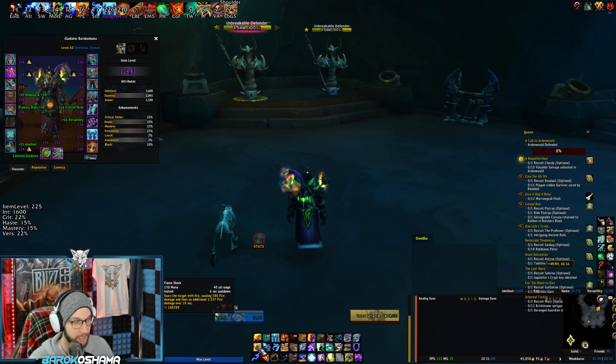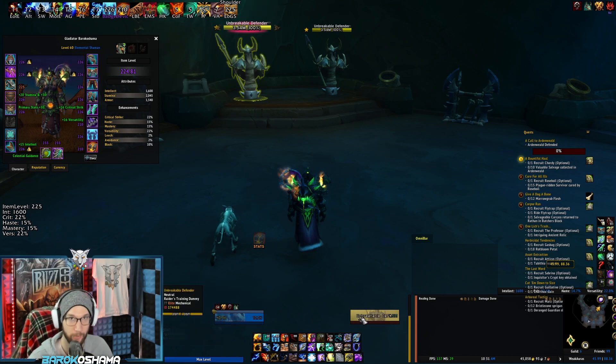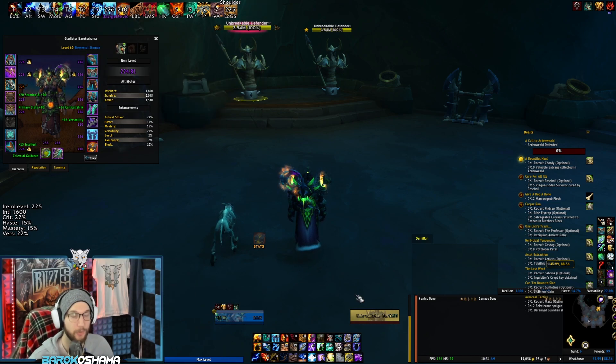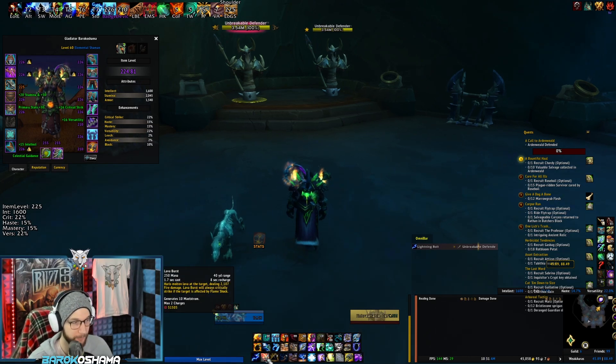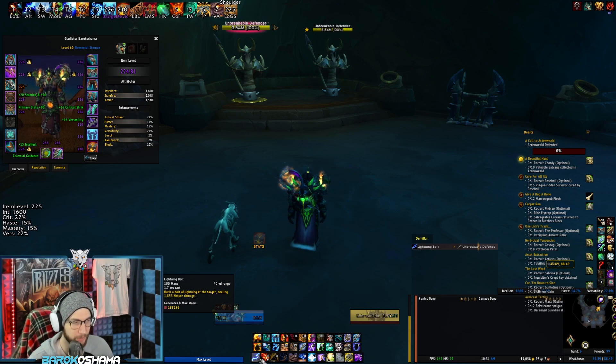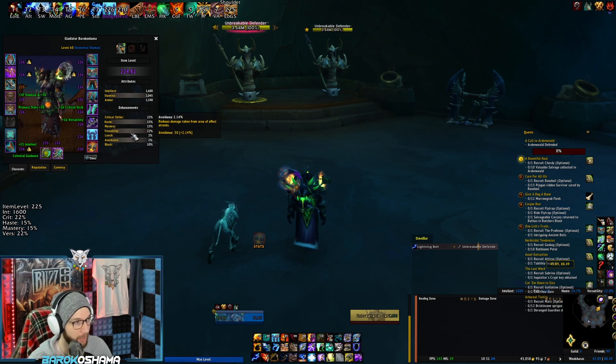Haste affects the tick rate of your Flame Shock. Faster ticks mean more potential Lava Surge procs, and that means more potential Lava Bursts. Haste also lowers the GCD and decreases the casting time of your spells — you will see tooltip updates all the time when your Haste values change, on Lightning Bolt, Lava Burst, Chain Lightning. Even your Storm Keeper's casting speed can increase. Haste does not affect anything other than that.